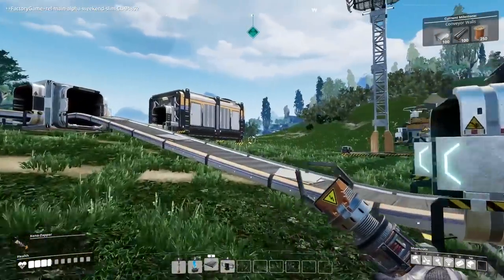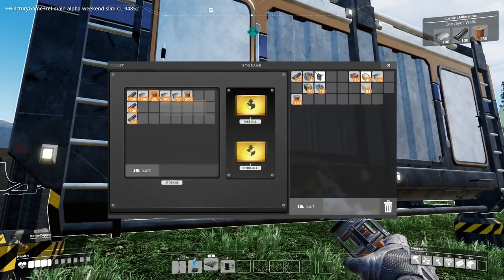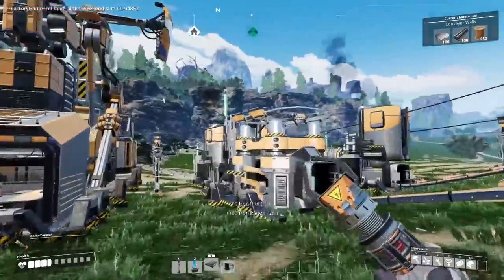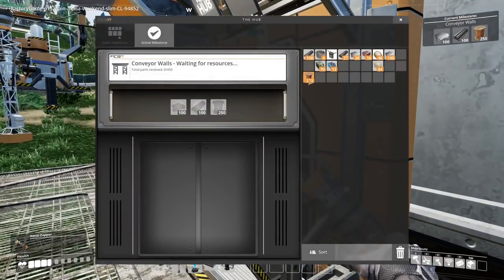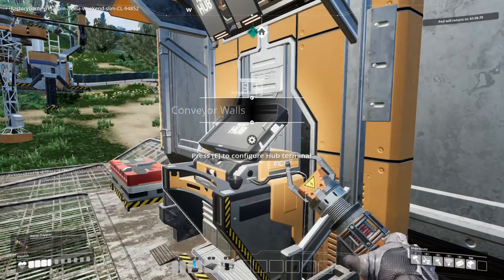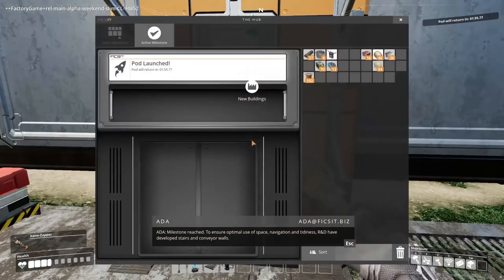That's producing wire all over again. By now we should probably be able to do the milestone — there's that, there's that, and there's that. Yeah, got loads. Let's achieve this goddamn milestone. Conveyor walls — yes, that's all part of base building as well. Milestone reached.